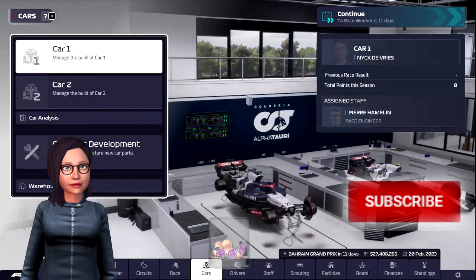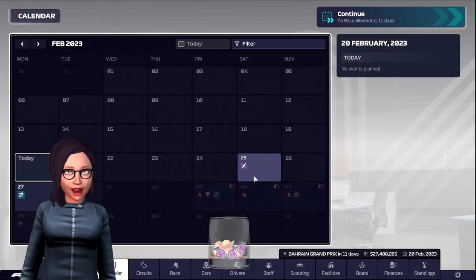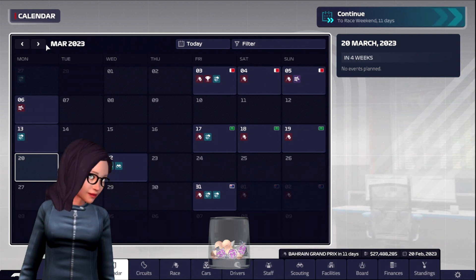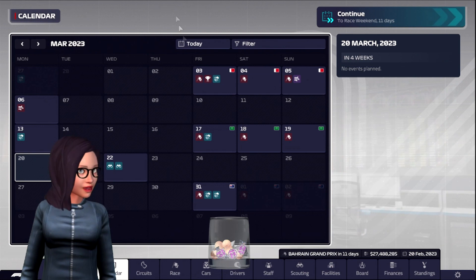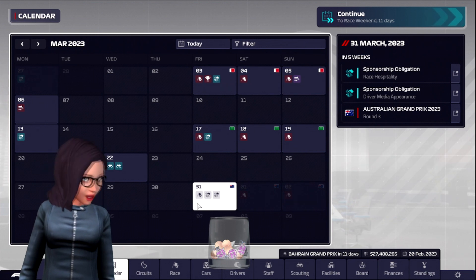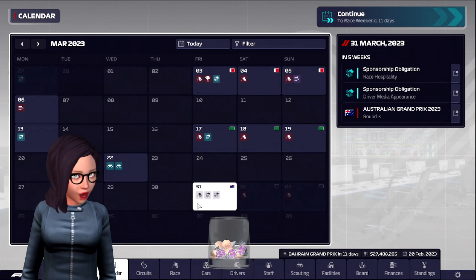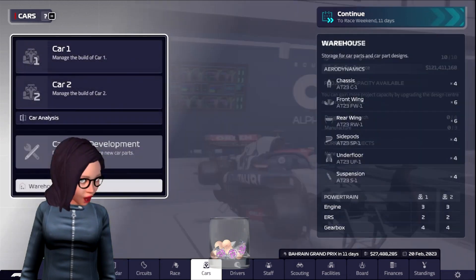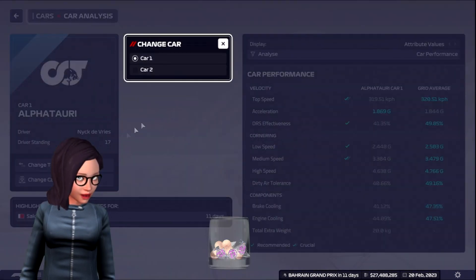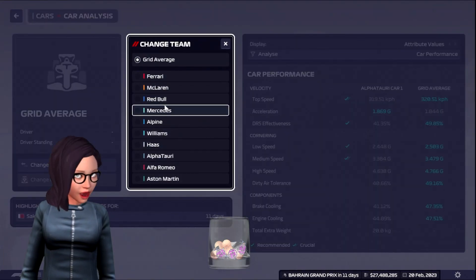Generally, we're going to have to develop the car over time. Right now, there are no new car designs or new development going on. Any development we have going forward will probably not fall through until maybe Saudi Arabia or Australia. Depending on the development path we take, we'll have to make time for it to happen. In order to figure out where we need to go with car development, we'll have to look at where our car is strong and where it is not strong.